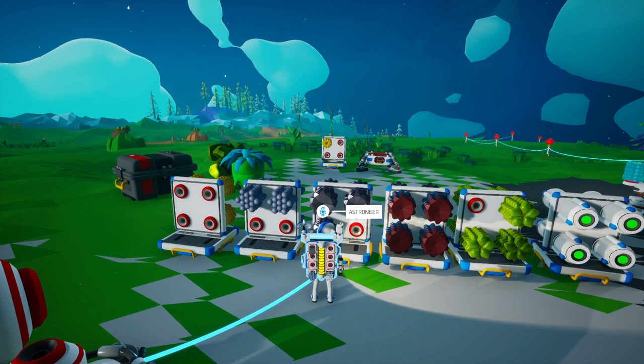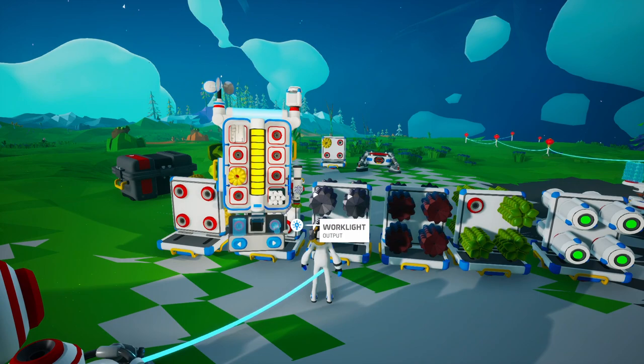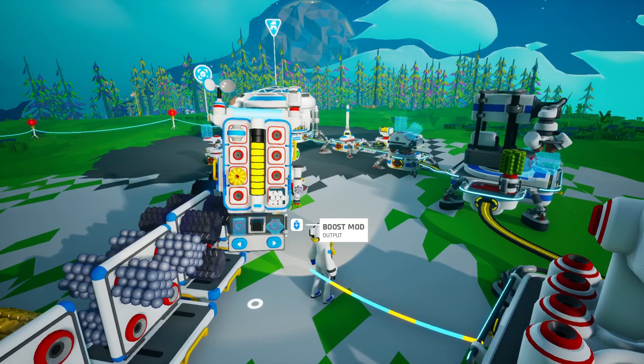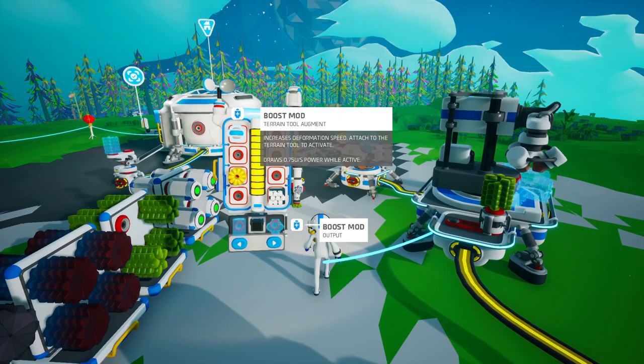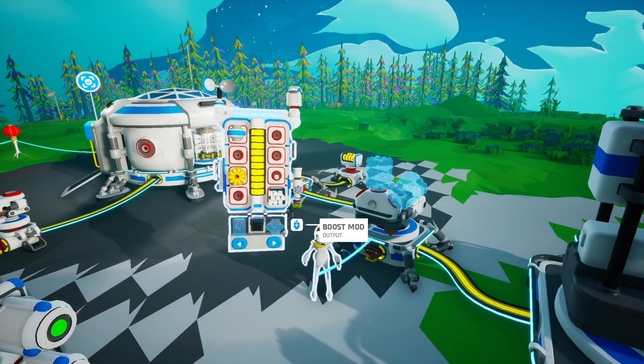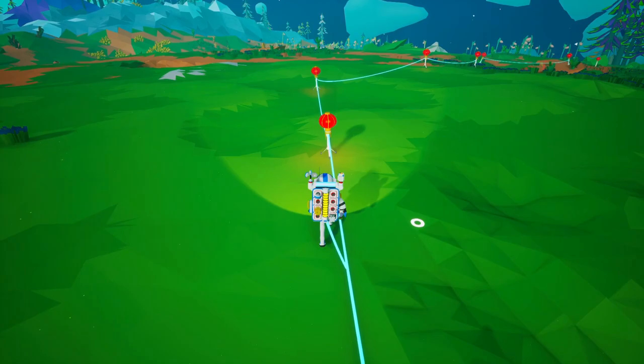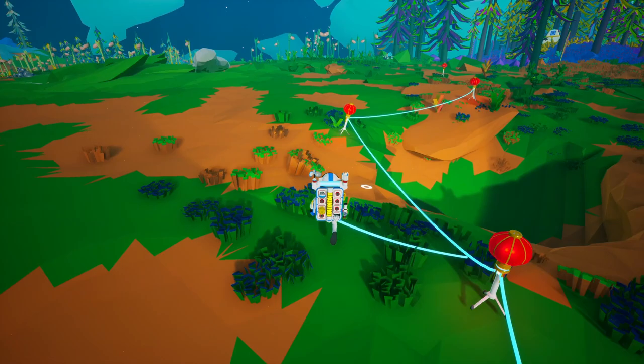With that zinc we can now build — if we come down here — the boost mod. There's our zinc, let's build it. We have a boost mod: terrain tool augment, increases deformation speed, attached to the terrain tool to activate, draws 0.75 units per second of power while active. Let's give that a test heading underground where we need more resin anyway.